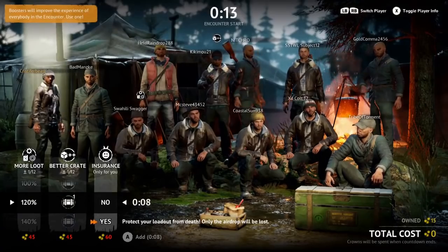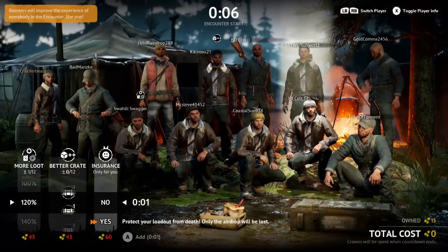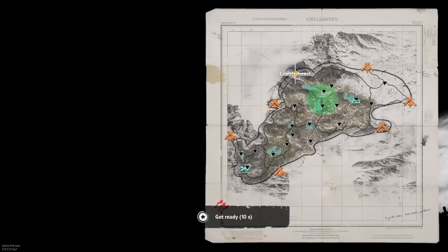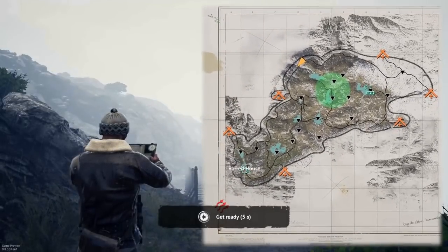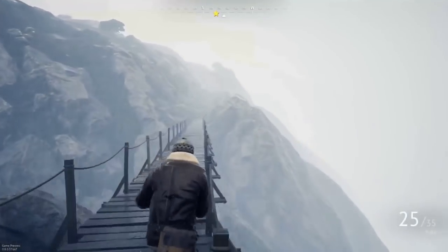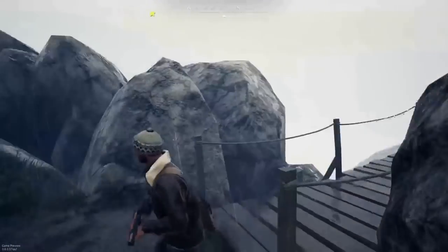At number one, we have different map locations. There are a number of secrets in the game revolving around small details and text located on the maps that you bring up. The first Easter egg we found was from the in-game map in the home base — if you'd like to know more about that, I'd suggest watching our first video, linked in the description. But as I was saying, these maps hold quite a few more secrets, one of which is that they have real-life equivalents.